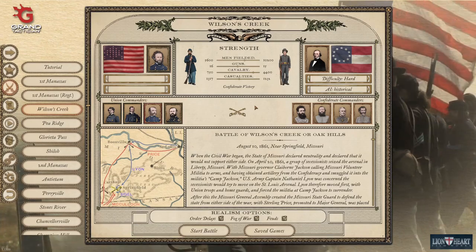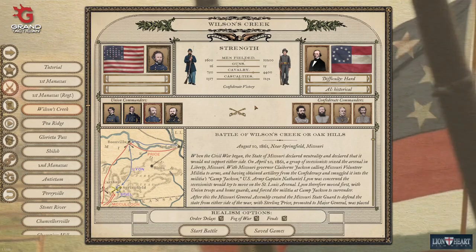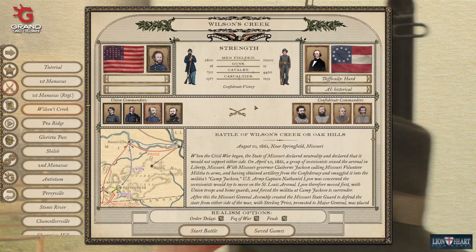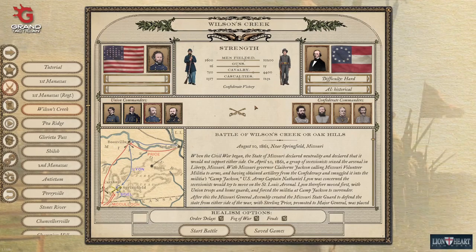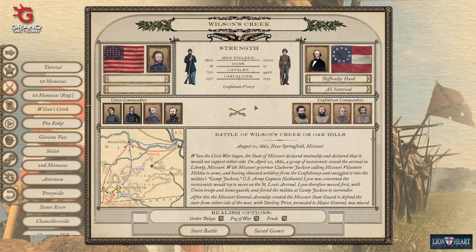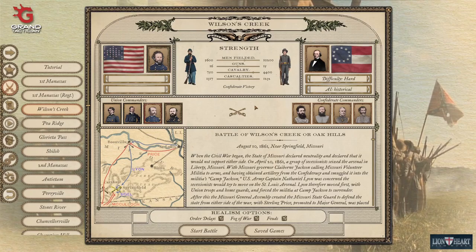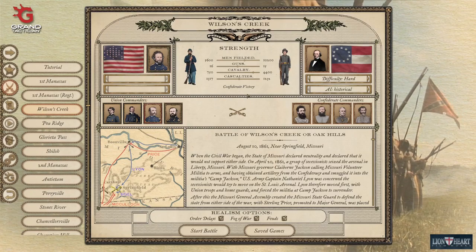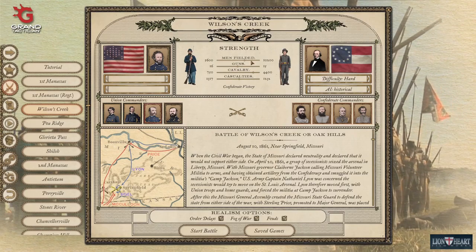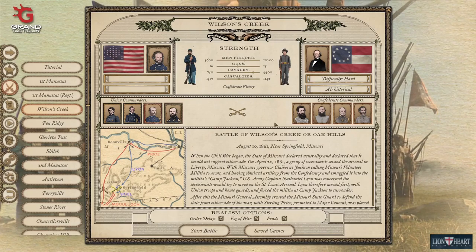Hello and welcome — j76ny here. We are fighting the second battle of the historic battles in Grand Tactician: The Civil War. We're going to be fighting as the Union today. The Battle of Wilson's Creek, or Oak Hill, took place on August 10th, 1861, near Springfield, Missouri. I'm going to be hugely, massively, wildly outnumbered in this one.